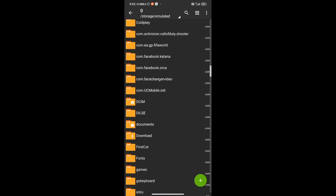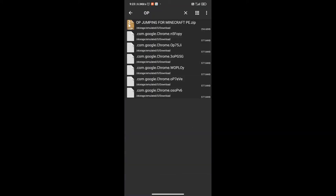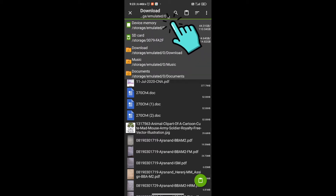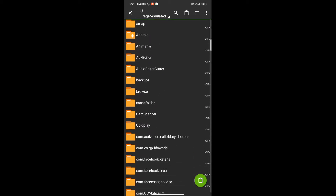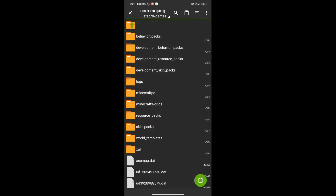Go to the Downloads folder where our file is downloaded. You can go to the search bar and type 'OP' and you will get it. Just tap on it and then click on Cut. After that, select your device memory and then go to the Games folder, then com.mojang, then behavior_packs. Now you just have to paste it here.